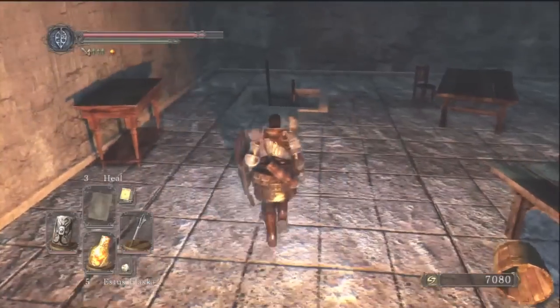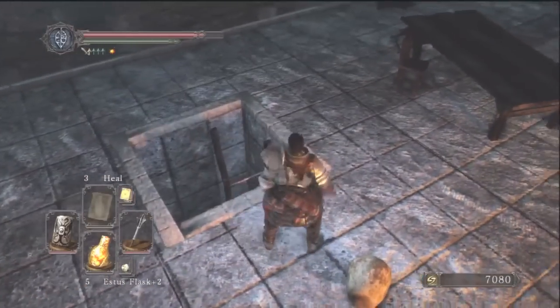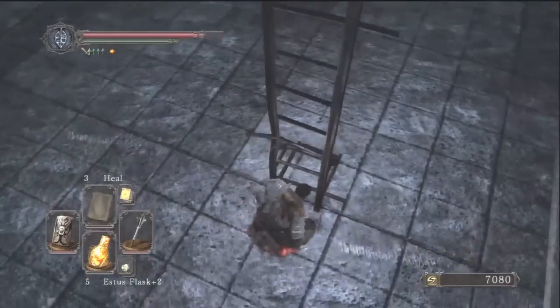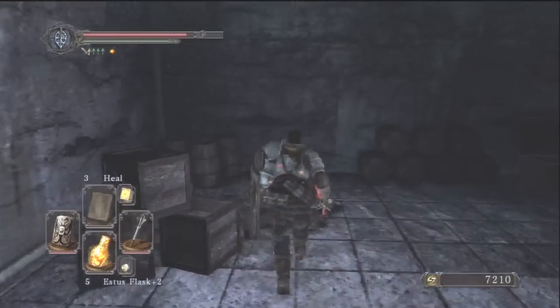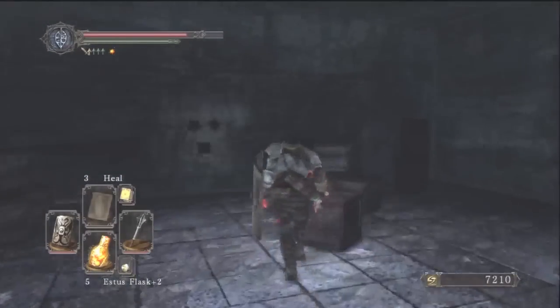As you can see, I am in the Servants' Quarters in Lost Bastille — this is the room right after you fight the Ruined Guardians. You have to have a Pharros' Lockstone. Be careful for this dog because it is always sitting there in the corner in the dark.